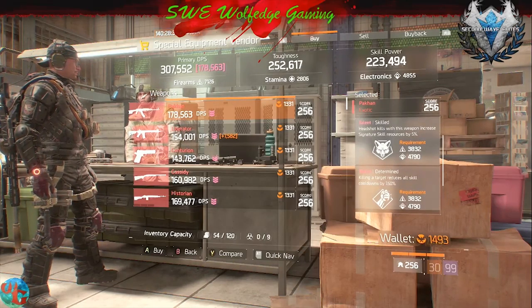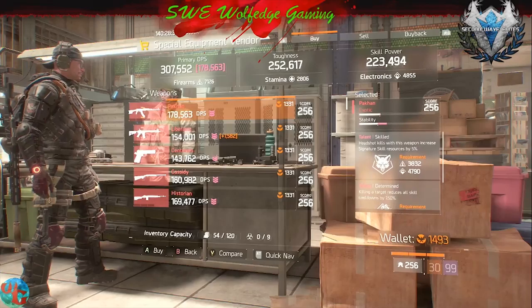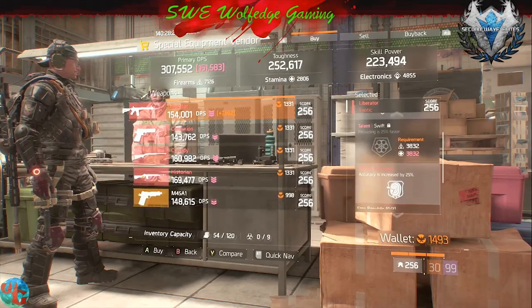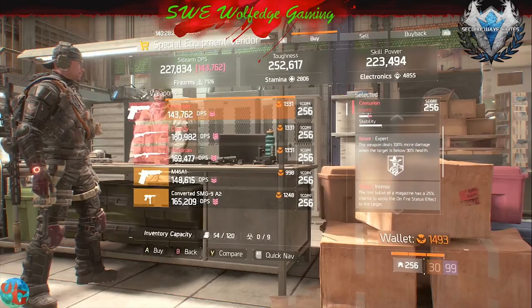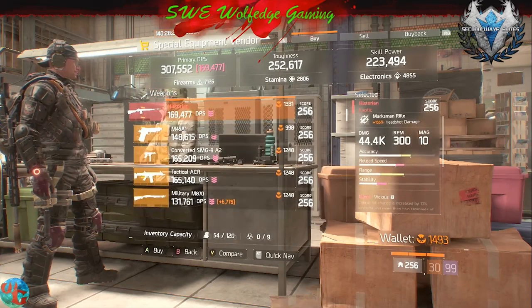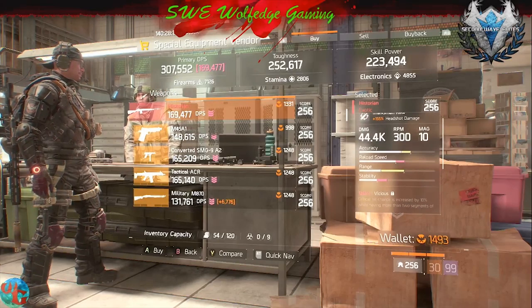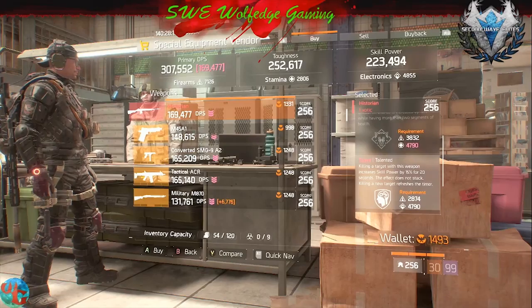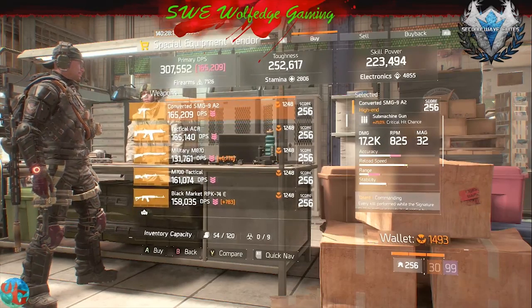The Pack-Em is good for skill builds and Liberator, Centurion. The Cassidy is not that bad this week but it's not great either. This Historian might be worth a pickup.